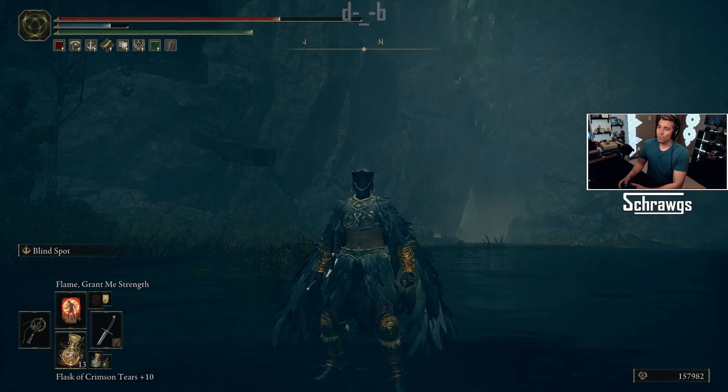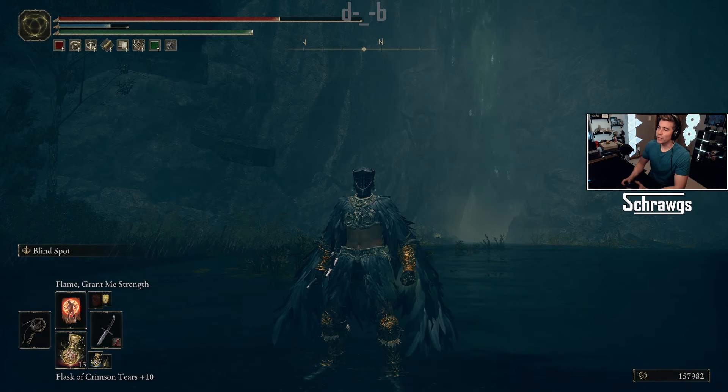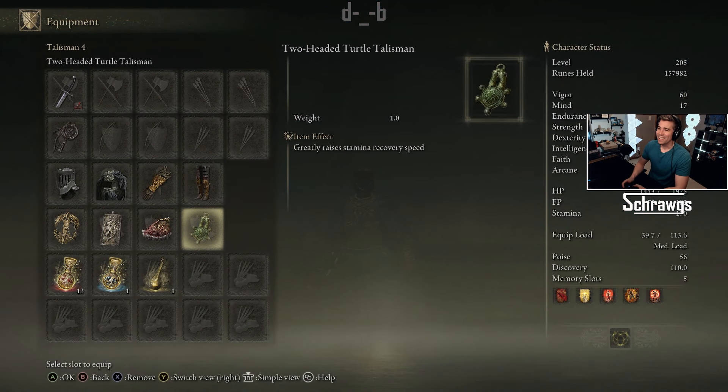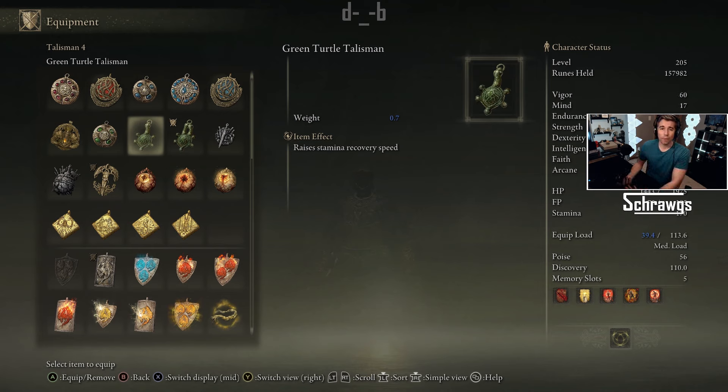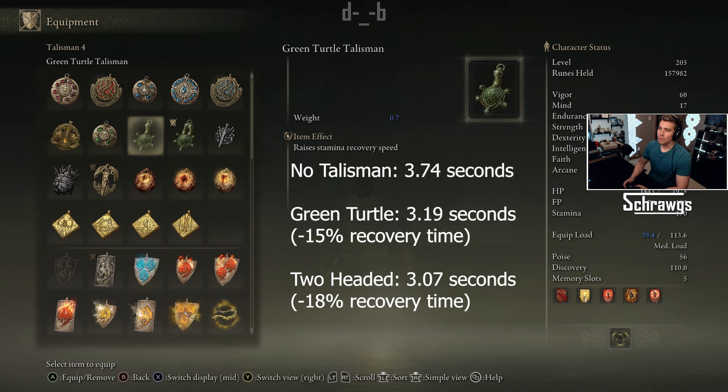So that is how the test ended up, and honestly, a little bit surprised and disappointed by the results. I tried to get everything lined up for a fair comparison as best I could. There may be a little bit of variance, but when you're comparing the two talisman types, it just doesn't look like there's really that big of an impact. They may be using the term 'greatly' a little bit loosely here in the description, saying that the two-headed version greatly raises stamina recovery speed, as opposed to just raises stamina recovery speed on the base version. Certainly there is an impact as opposed to not having the talisman equipped at all. Looking at the times, this one reduces recovery speed time by 15%, and this one reduces it by 18%.